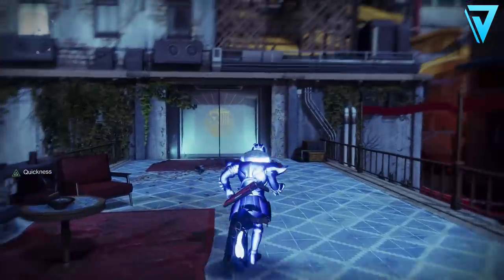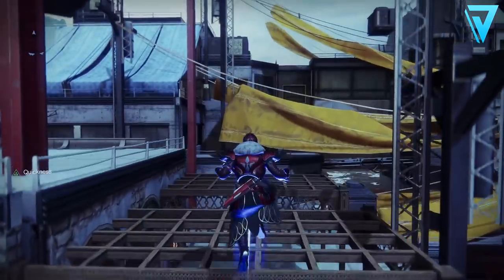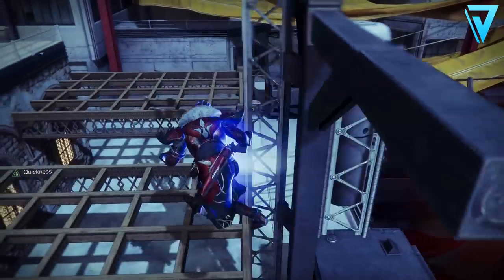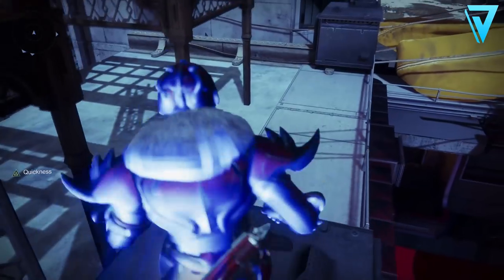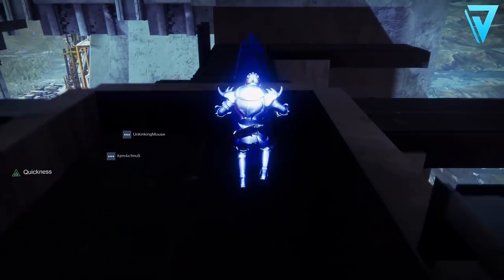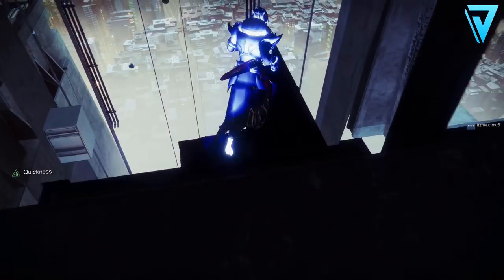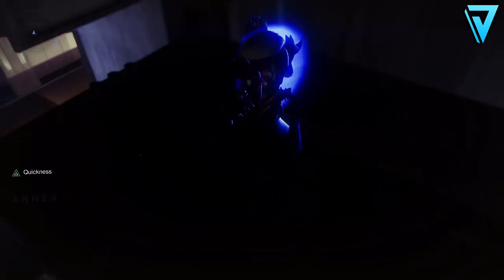We're heading in that direction but going to a slightly different area where we can get inside the Drifter's bank room. Jump up here — there is an invisible wall, but if you head back to the left and jump you'll be able to get past that barrier. Once you navigate past those boxes, jump over and head onto the roof of the inside of the Annex. Drop down here and this will initiate the spawning in of the Annex itself.